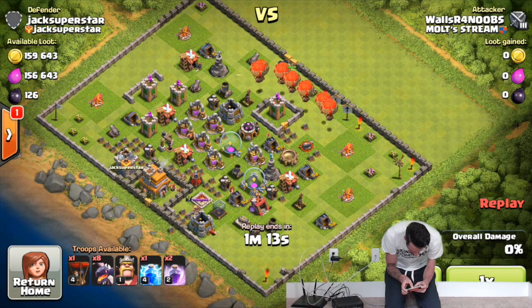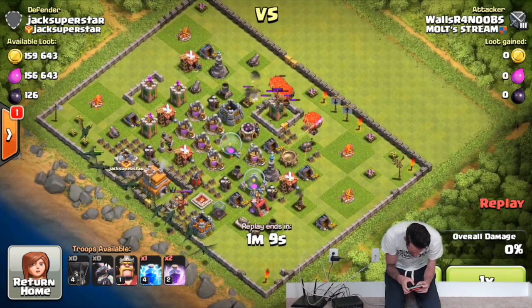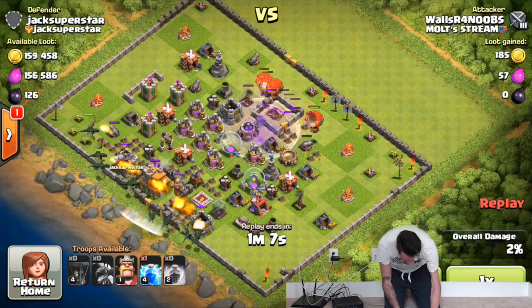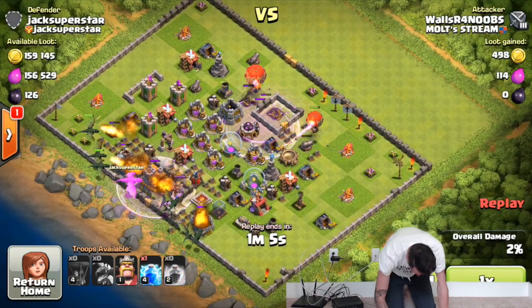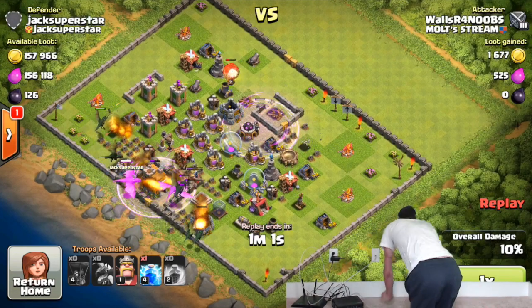We're gonna go ahead and let's just go — I'm dropping everything off like crazy. There we go, deploying, one more drop off our dragons. Dropping off one rage spell, two rage spells. Now we can see how many handstand push-ups we can do!